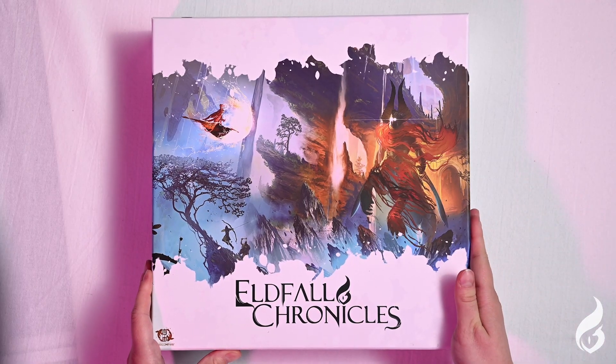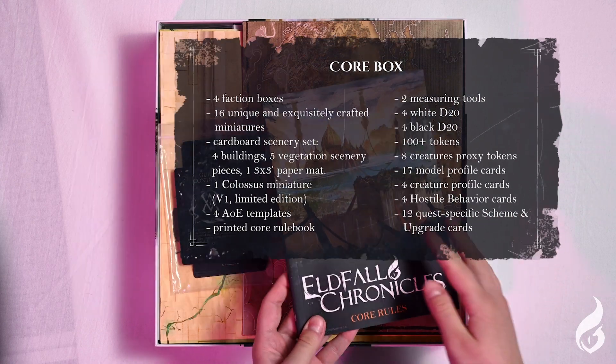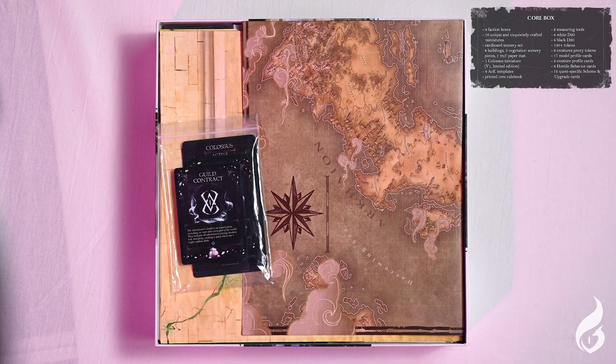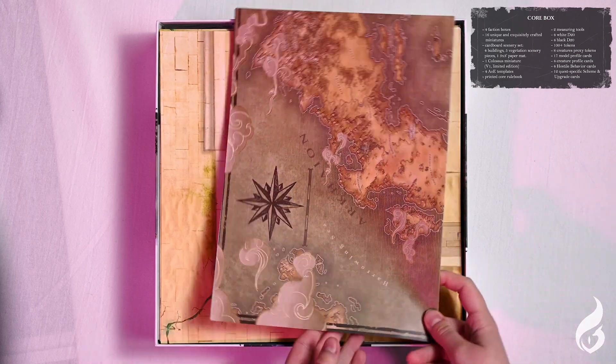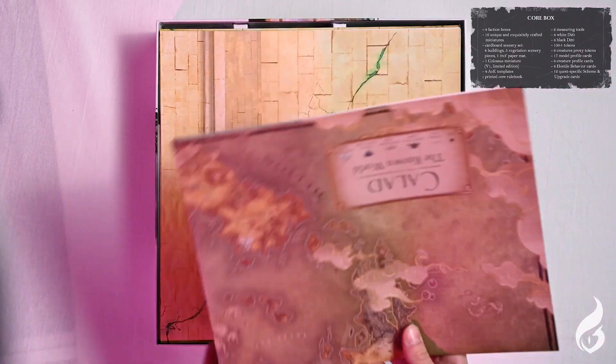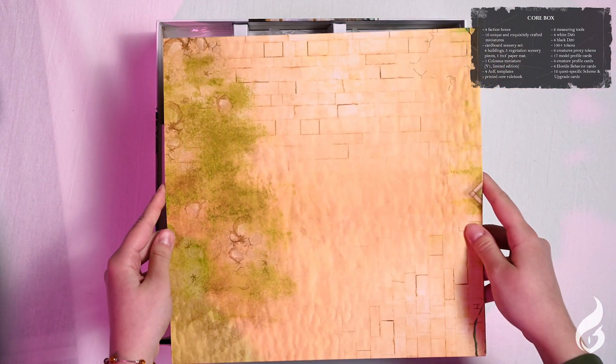Now let's start the unboxing. Let's take a look at what's inside the box. You will first be greeted by the printed rules, then the upgrade, scheme, creature profile and hostile cards that come inside of the core box. Here we have the world of Kalad poster and the mat that you place under the scenery pack.